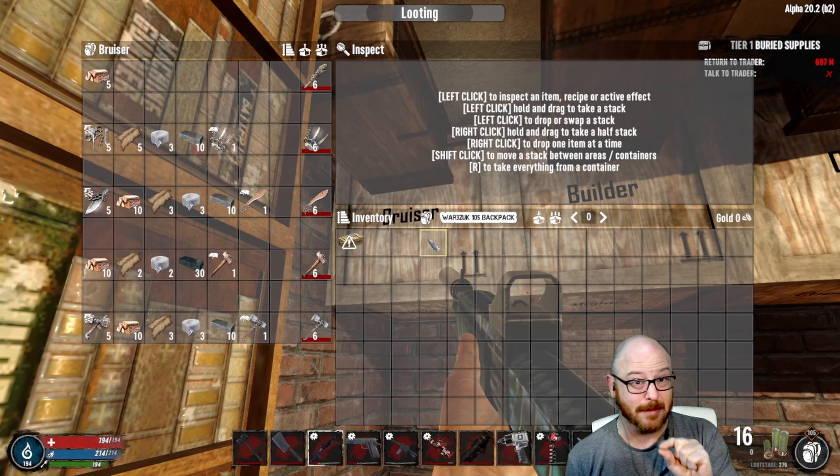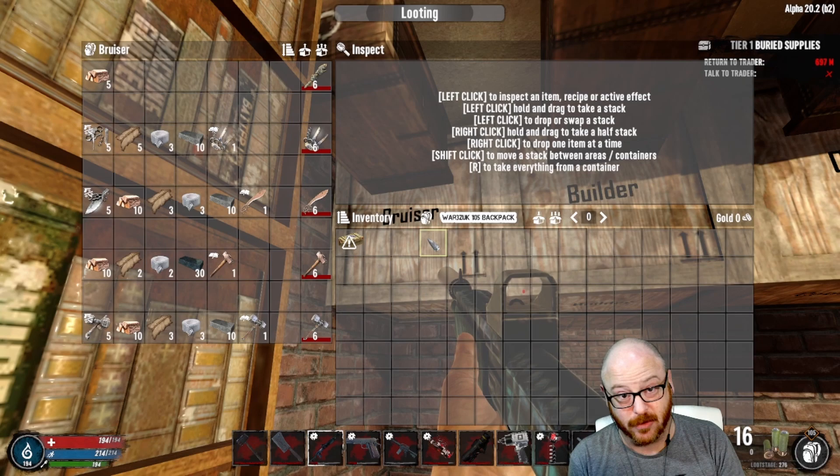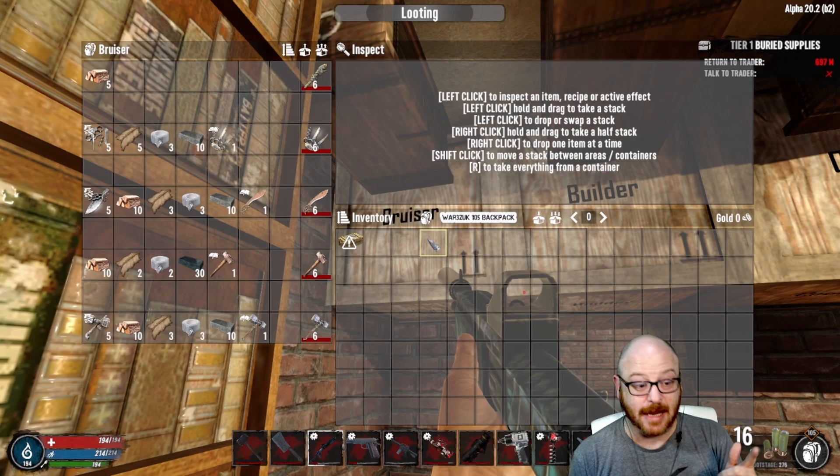The second task, which is going to be a little bit harder, is the steel knuckles. You're going to need five steel knuckle parts, the leather, duct tape, steel, and most importantly the schematic to build it. Depending on loot stage and where you're at in the game, that might take some time to get.